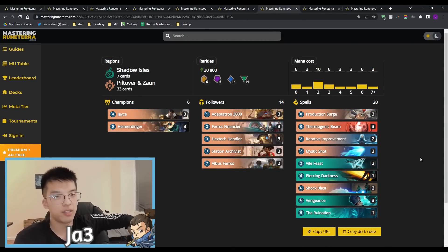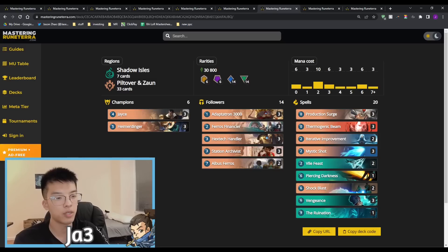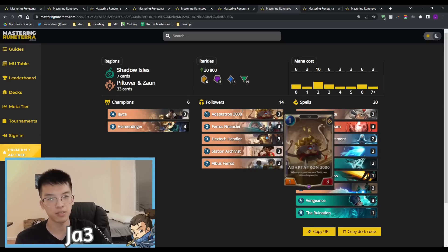Another deck I want to showcase in the control archetype is Jayce Hymerdinger, featuring Shadow Owls in conjunction with Piltover and Zaun. Hymerdinger now generates turrets on play, so even if your Hymerdinger is targeted and dies, you still get value from the turrets. In conjunction with six-mana spells, you get a 6/1 elusive turret that can be buffed by Hextech Handler, and a leveled Hymerdinger provides powerful ways of rolling the game to the finish line. For how deceptively controlling this deck is — with triple Vengeance, Ruination, double Shock Blast, and Piercing Darkness — Hymerdinger provides a phenomenal way of converting that control into tempo, and your opponent can often be surprised by how wide you can go with turrets.